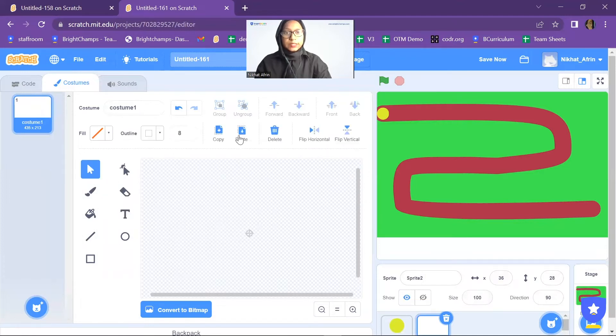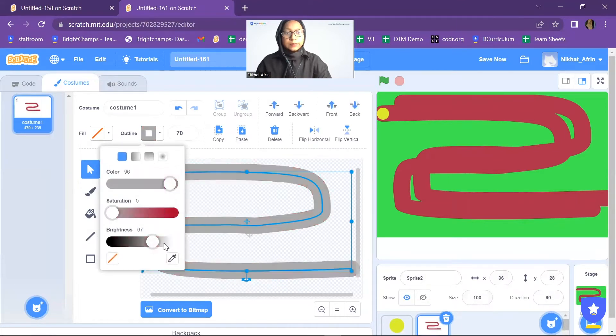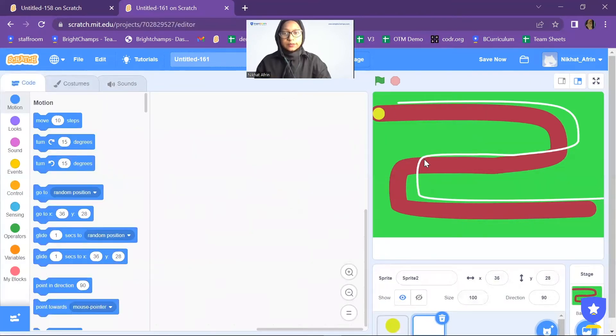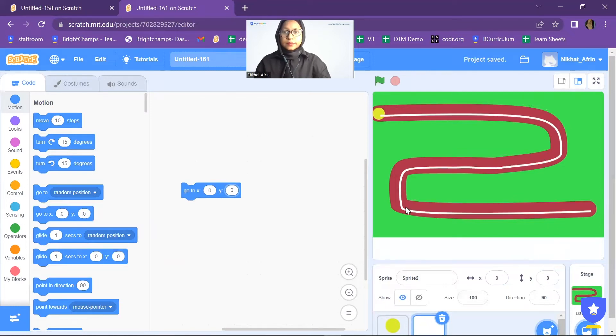I'm going to copy it again. I'll change the color to white and reduce the key points to eight. Now I'm going to go to the code option, and for this white line, I want to put it inside the path. I'll add a 'go to X:0, Y:0' block.